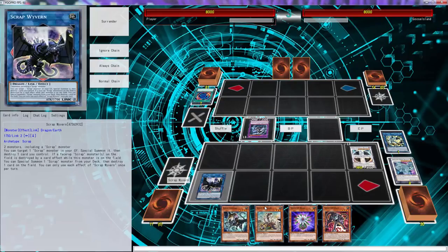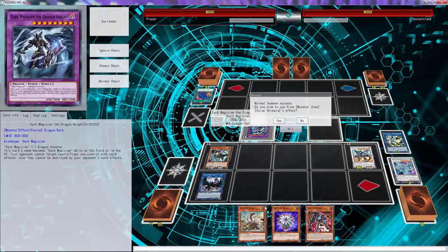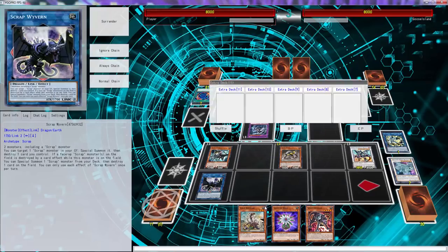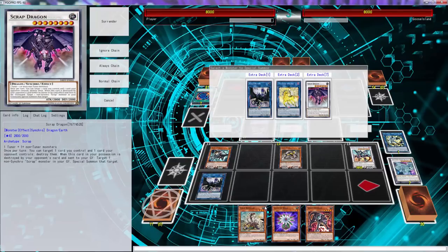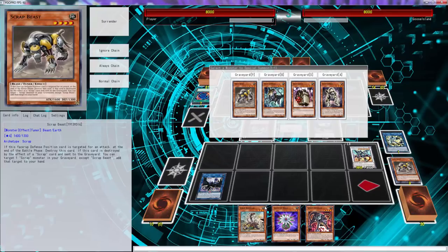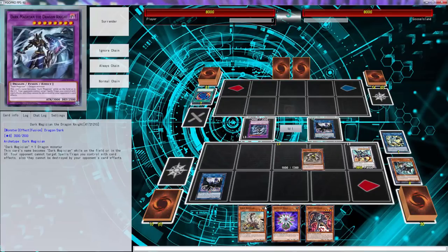We just have the victory. There's a Scrap Wall Cross as well - does this trigger? No it doesn't. This targets any Scrap monster - oh, one Scrap tuner. We'll just special summon Scrap Beast here. We already have what's needed, so we technically don't need that. We want to special summon Scrap Beast because Scrap Beast can get us one of these cards back.